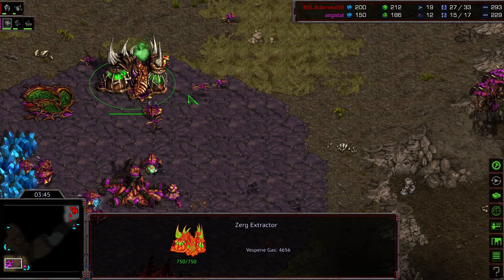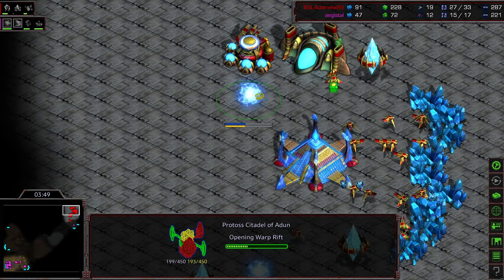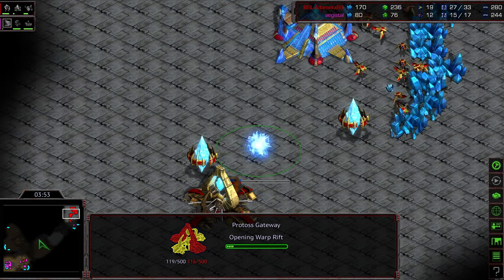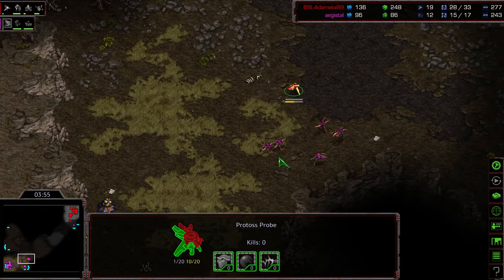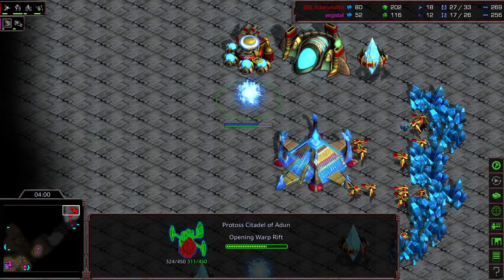I'm going to be able to see the gas, the tech, see that Hydralisk Den. I'm wondering if he's going to still opt to go for... No! This is a good adjustment on Adame. He's like, you know what? I see that you have that Hydralisk Den. I'm going to respect the fact that you might have Hydralisks to deal with my Corsairs. So instead, I'm going to plop down additional gateways.